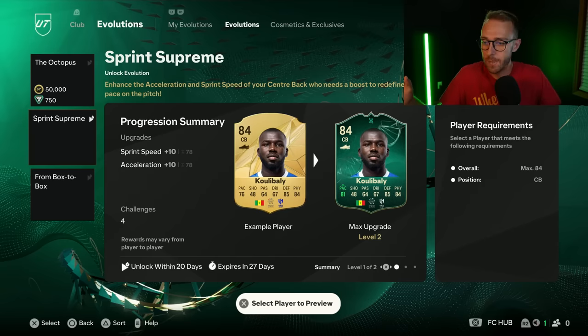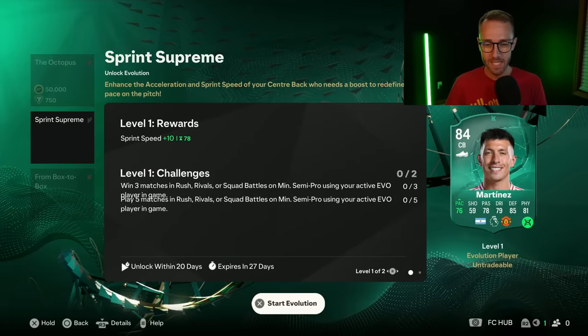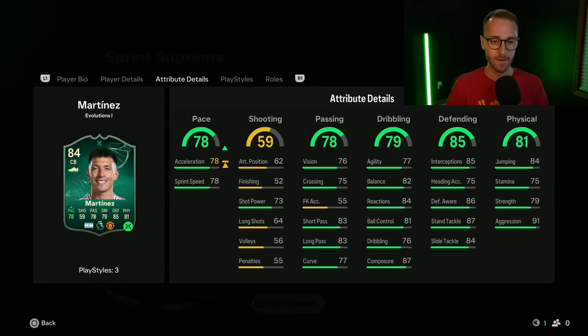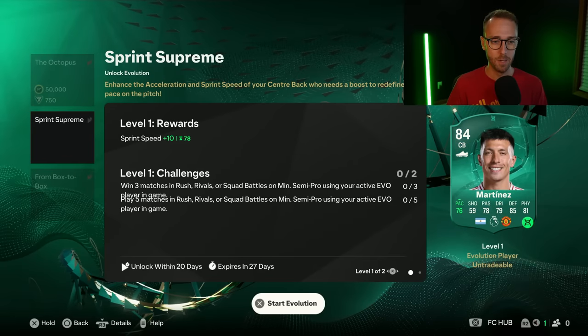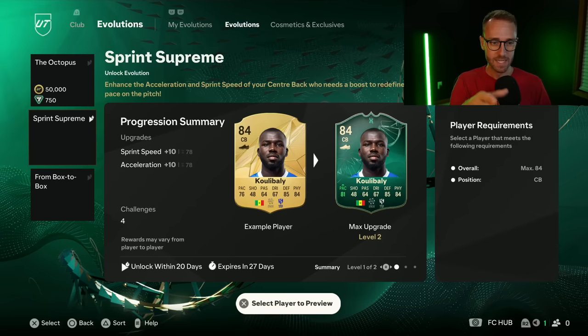The Sprint Supreme evo is only a pace boost. Max 84 overall, position center back — it basically boosts sprint speed and acceleration. The first upgrade, which requires five matches, gives plus 10 sprint speed up to 78 sprint speed, plus 10 acceleration. Players like Sandra Martinez get capped out at 78, so he only sees a plus four, but it's plus 10 to both stats across the board.